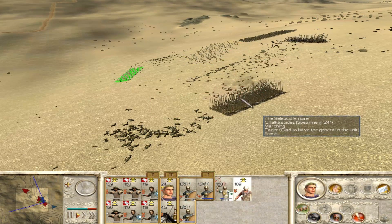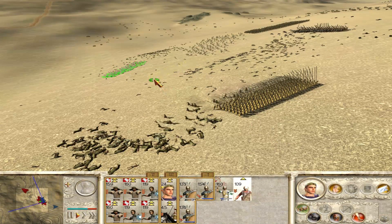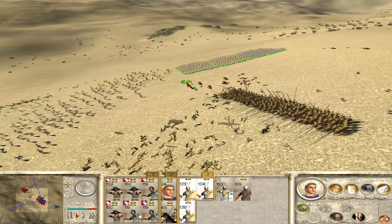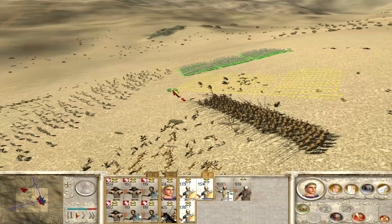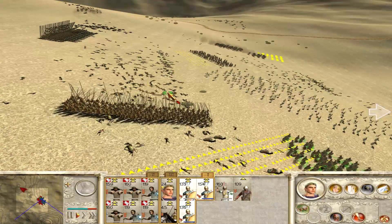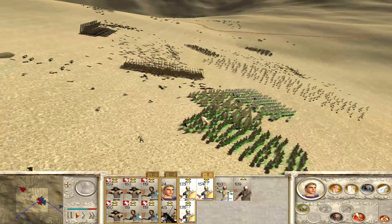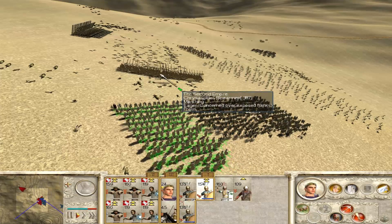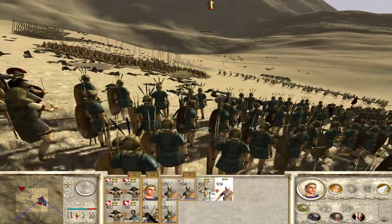Luckily, we do have some pilum and we do still have some javelins for the Italian skirmishers. So we're able to get a few good hits in. Right this second I decide — let's try and get them as close behind as we possibly can so we can throw pilum at them at point blank range. I'm hoping that what we can do is break this one unit, and then we'll be able to swarm on to the next one.